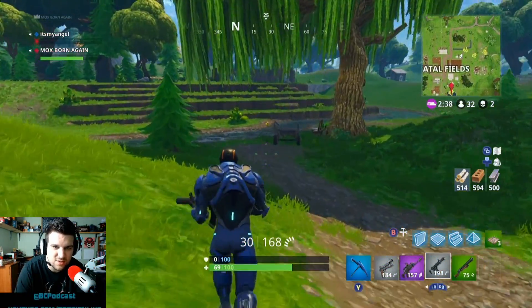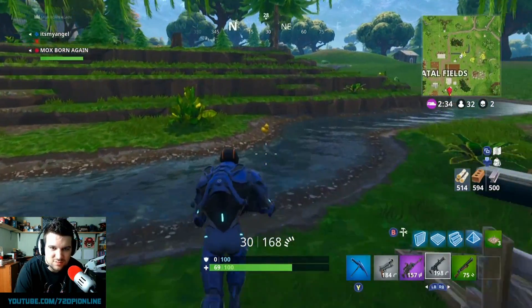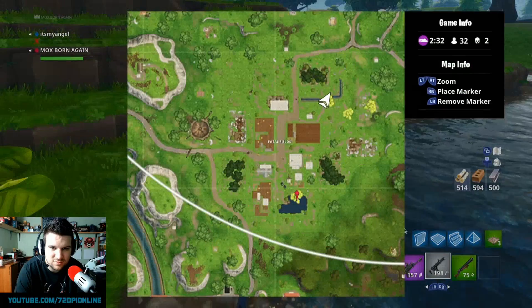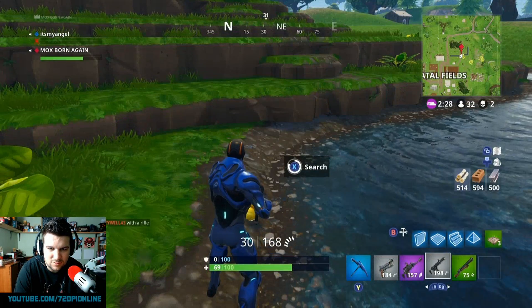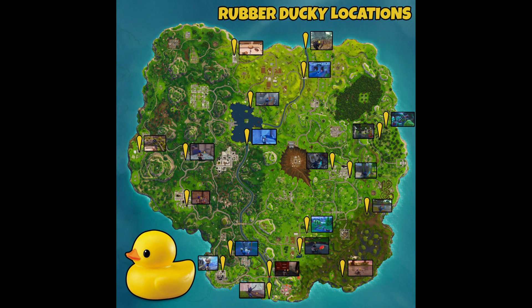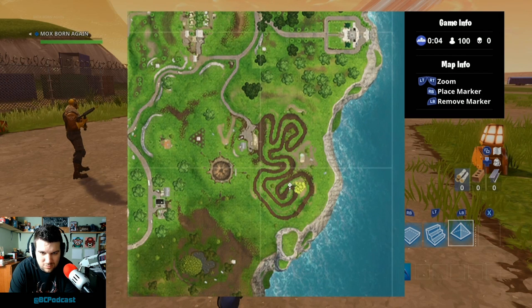One nice thing about the rubber ducks is they make an audible sound, so you can hear them wherever they are. Definitely be on the lookout for that. We've got quite a few of them shown here, and here's the actual screenshot of where all the ducks are located on the map.